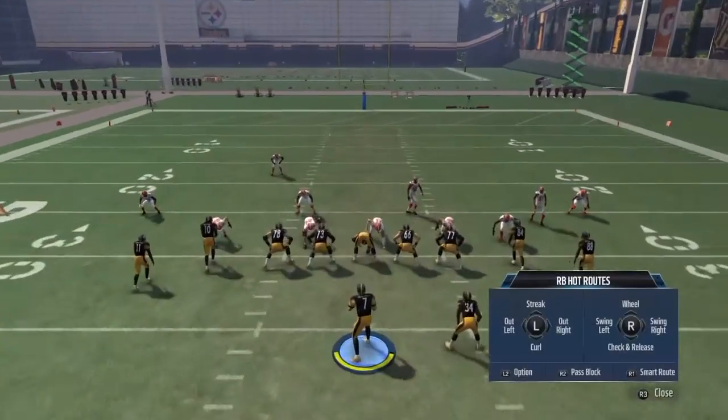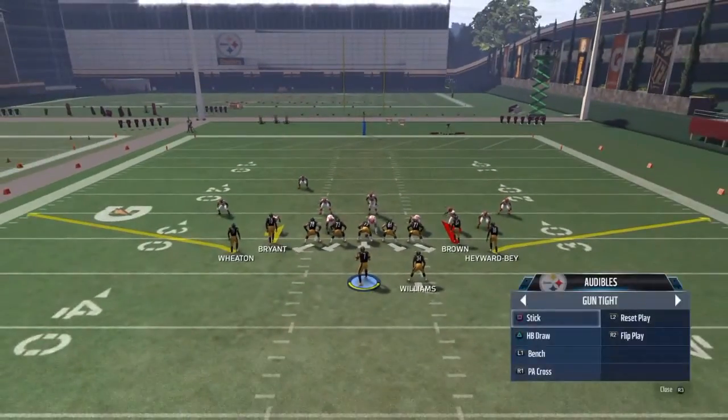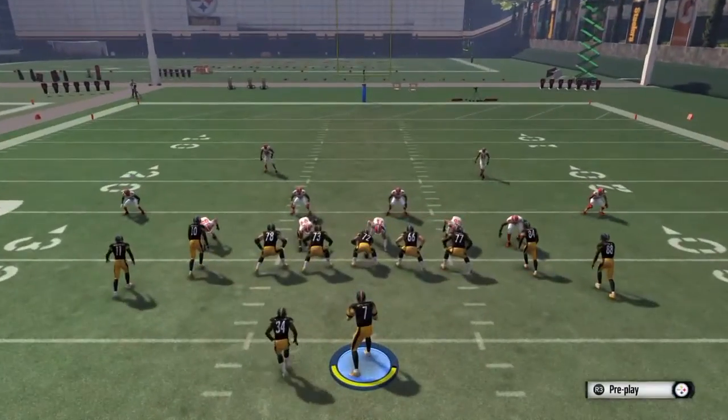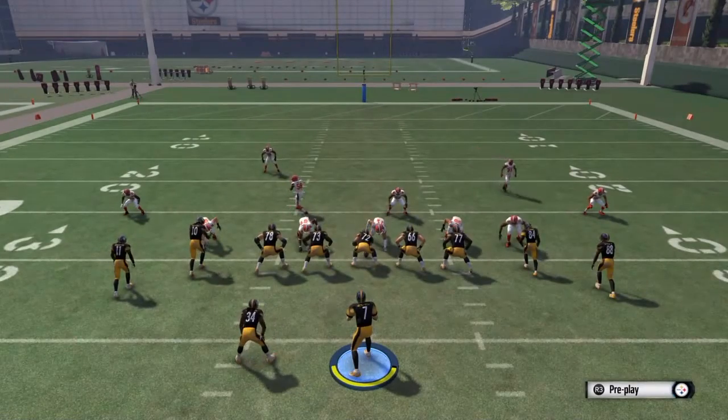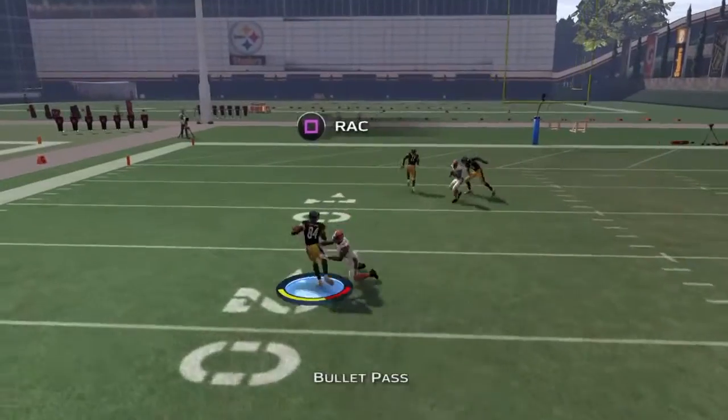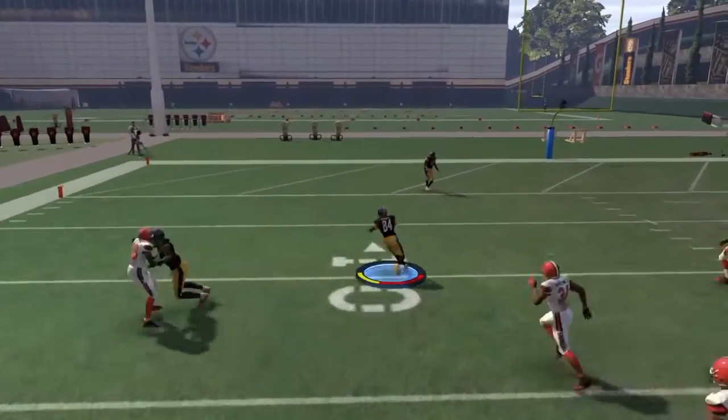Now I'm gonna flip it because Antonio Brown is on the right side, and it should be a guaranteed touchdown because he's one of the best wide receivers in the league. Flipped it over — Antonio Brown should be wide open. There he is — easy touchdown.